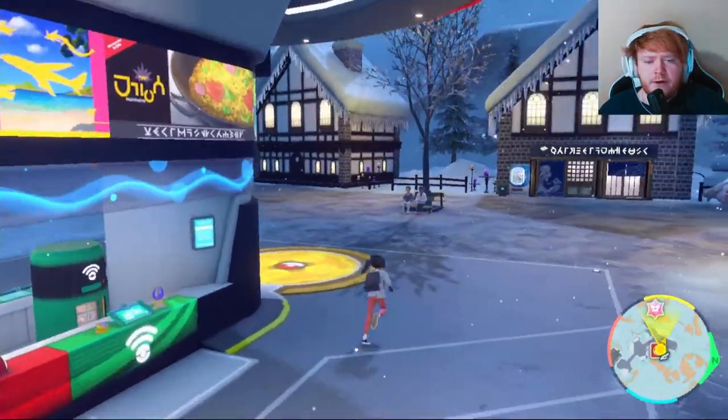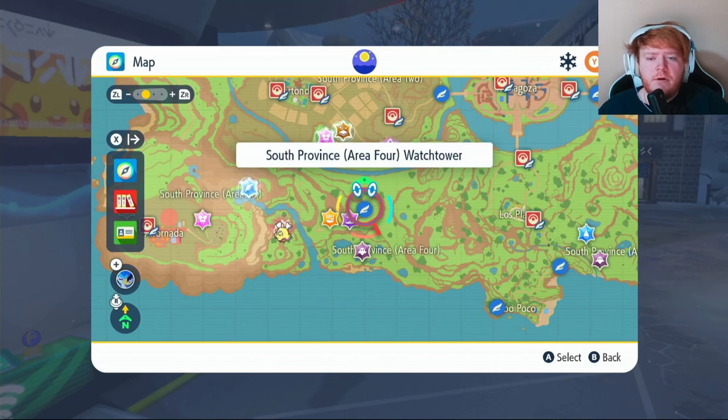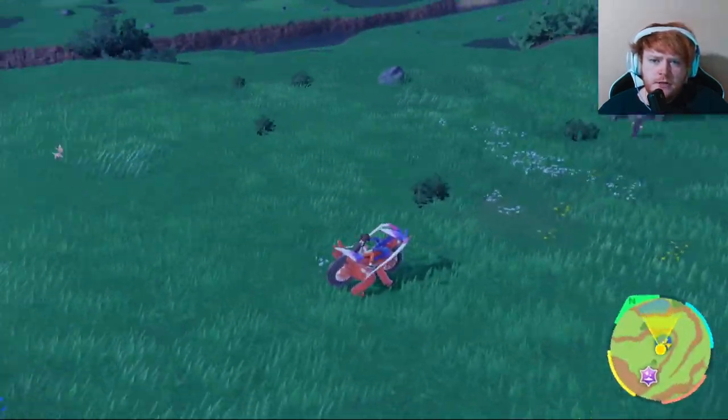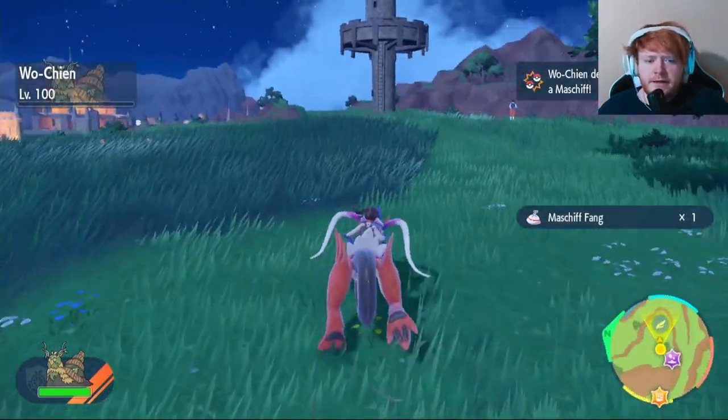I'm going to show you where to get those right now. The Mightyenas aren't too hard to find — come to the bottom of the map. We're going to be going to South Province Area 4 Watchtower, just fly over there. As soon as you get here, you're just going to be looking around the tower to find one. It shouldn't be too long until one actually appears. There's one right there — we're just going to take that out and that will get us our Mightyena Fangs.